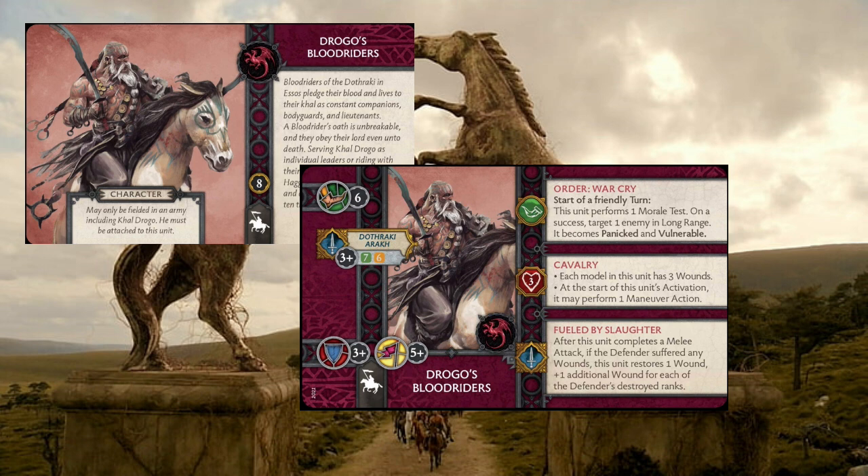They bring the order War Cry. At the start of a friendly turn, this unit can perform a morale test, which at five plus they're likely to pass. On a success, you target one enemy within long range — they become panicked and vulnerable. They also have the cavalry rule. But they also have Field by Slaughter: after this unit completes a melee attack, if the defender suffered any wounds, this unit restores one wound plus one wound for each of the defender's destroyed ranks.